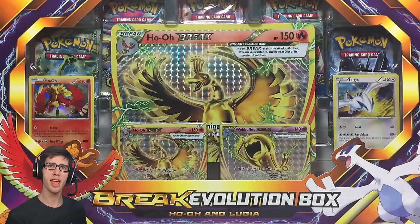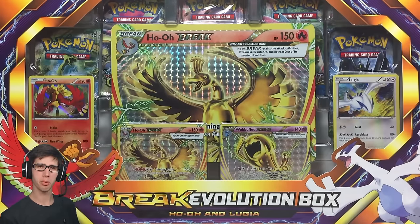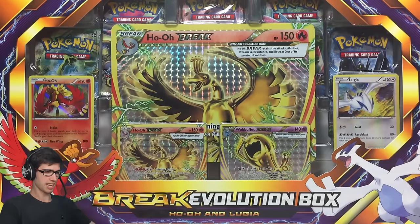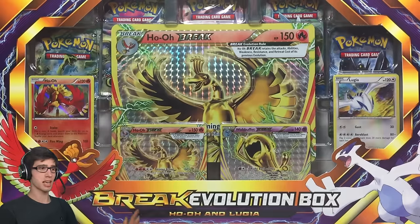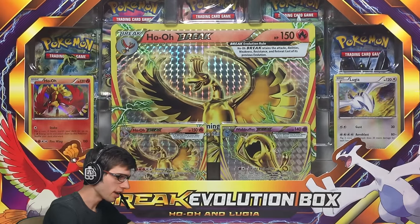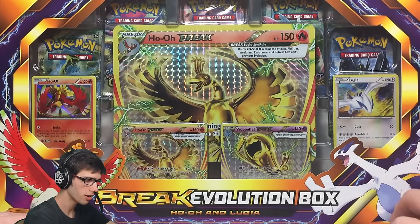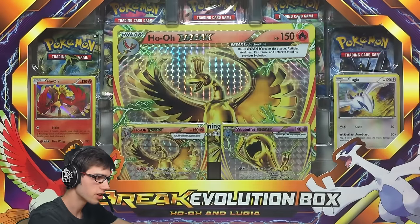What's cracking YouTube, my name is Brody and welcome to another Pokemon Trading Card Game opening. Today we are back with a Ho-Oh and Lugia BREAK Evolution Box. As you can see on the main cam, this thing is massive — it takes up the full camera. On the front we have Ho-Oh on the left and Lugia on the right, and you can see all the contents inside which we will go through in a moment.